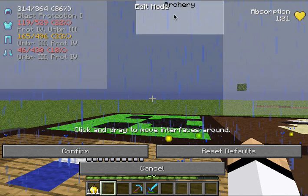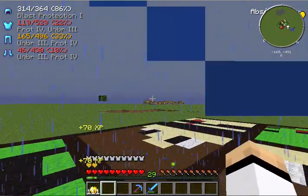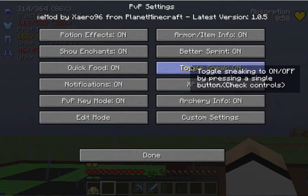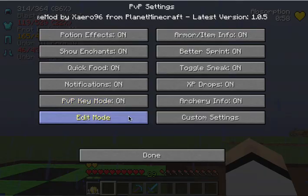That's where it shows all your stuff. If you want to move it, you just change it, click back to Settings, and it's over here.